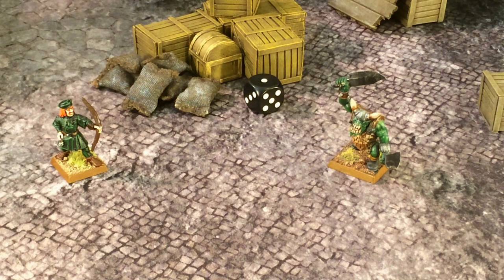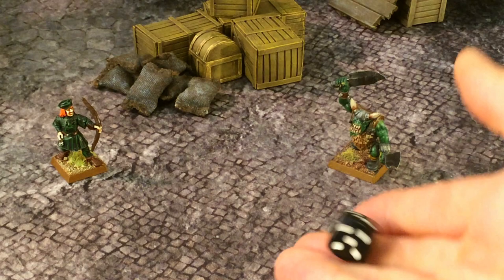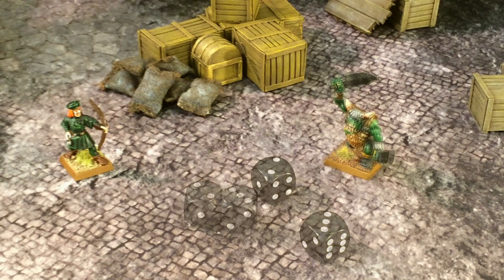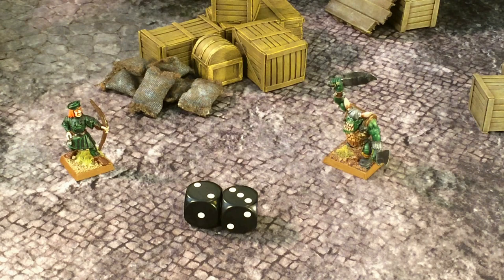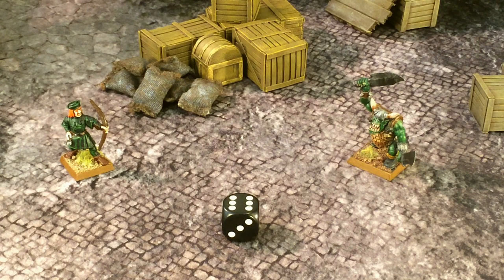We consult the critical hit chart and roll a 1 — which hits a vital part, doubling the wound to two wounds. Roll any armor saves before doubling the wound. Say our orc has light armor and saves on a 6 — he saves, so the wound does not go through. Were he not to make the save, we would roll two dice for injuries: a 2 means knocked down, a 3 means stunned — always take the more powerful result, so the model is stunned and placed face down. If the attacker normally needs sixes to wound his target, he cannot cause a critical hit — his opponent is simply too tough. Also, each warrior may only cause one critical hit per hand-to-hand combat phase.